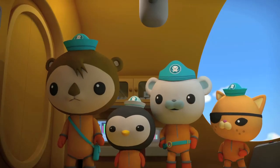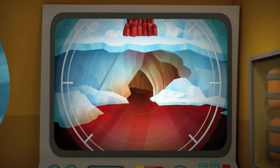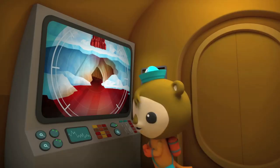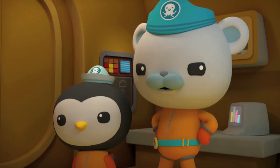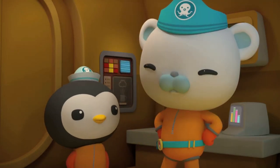The ice spy will show us what's under the ice. Avast! There's a lake down there. That must be where the red ice is coming from. The ice is very thick. The lake must have been sealed under it for millions of years. Who knows what creatures might live down there? Let's take a look. Peso, detach octosled and activate ice drill. Aye aye, Captain.